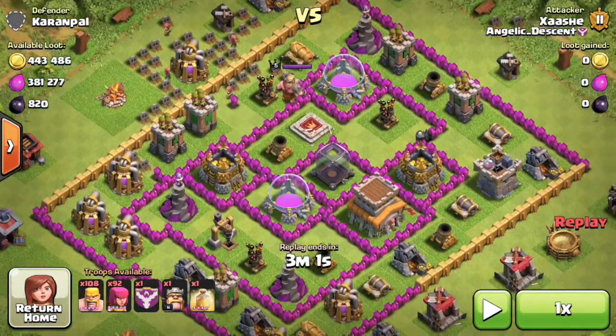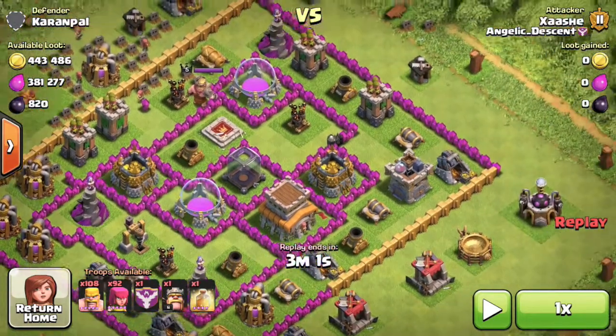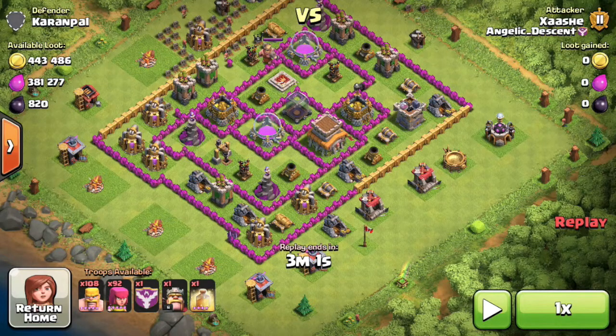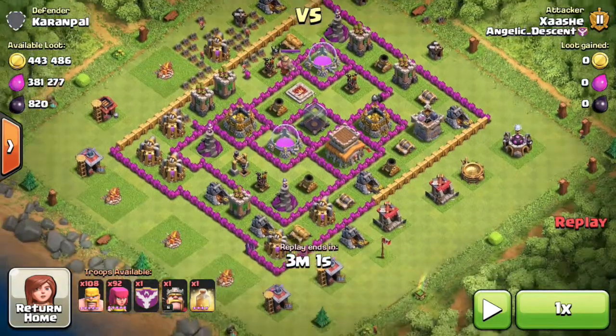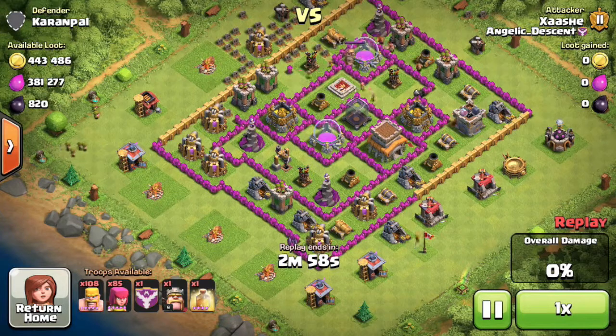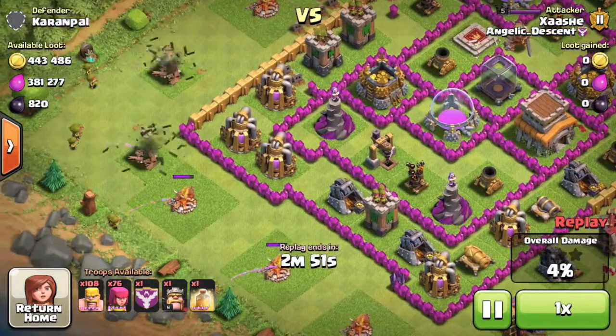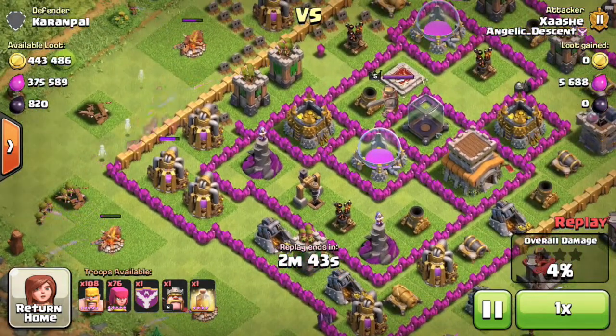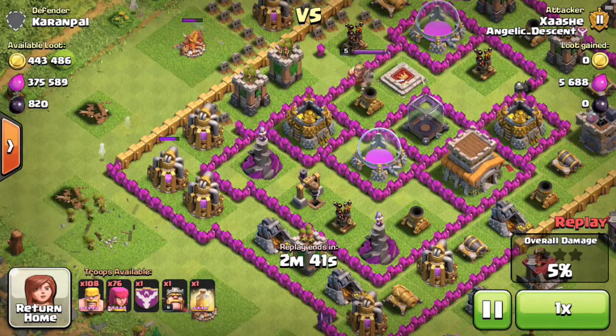I looked at the base and saw all the collectors were full; even the storage had some resources in it. It was a little spread out so I had to think carefully where to start dropping my troops, because there are lots of walls on the inside and I only have barbarians and archers. I decided to clear out all the side structures — those two barracks and some of the army camps — then drop my barbarians and the Barbarian King on the corner and rage them up as they moved into the base.